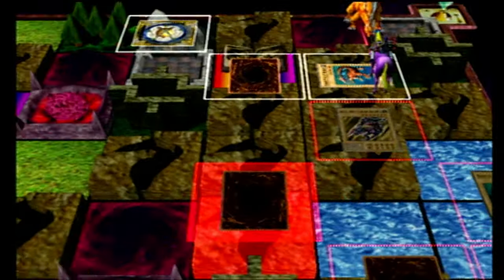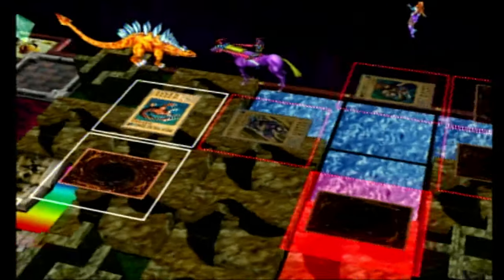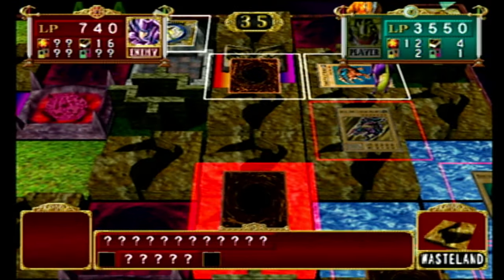I did this to beat the Labyrinth Master and Rex at one point. It's so easy to trigger — I beat Yugi on Kaiba's route accidentally by using this method, when his AI just decided to not attack me, even though I was losing badly.